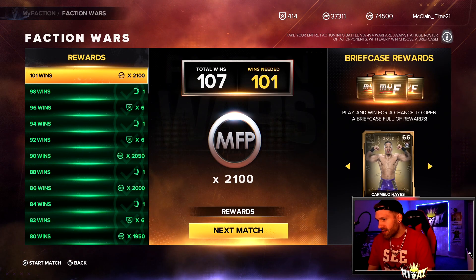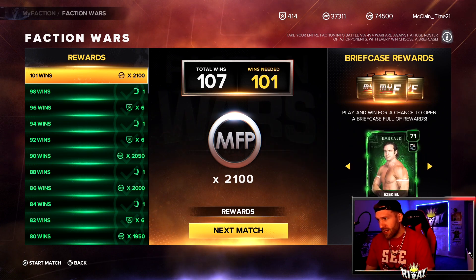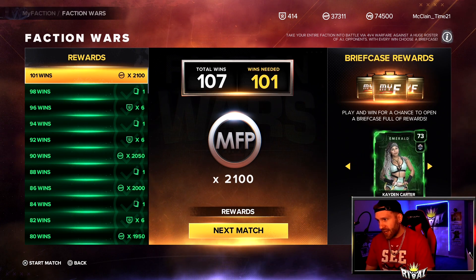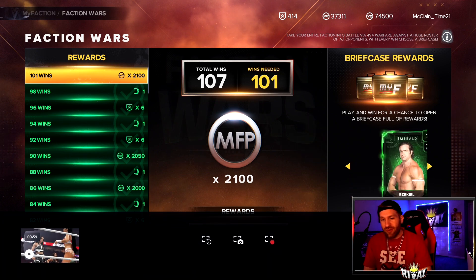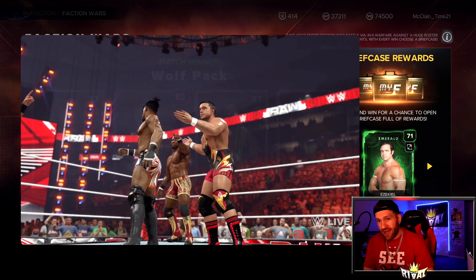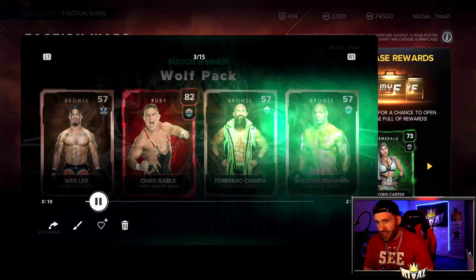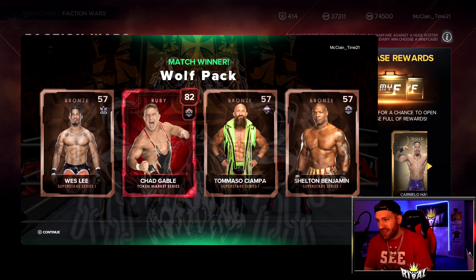Really quick — faction wars. They gave us new cards about five days ago: Carmelo Hayes Gold, Jade Gold, and Emeralds for Zeke and Kaden Carter. But if you finished faction wars and went to play, you couldn't get a briefcase after the match. I was not getting a briefcase until today — it has been fixed. We get the W, and it only took about three, three and a half minutes.